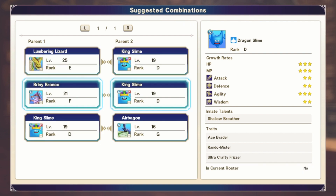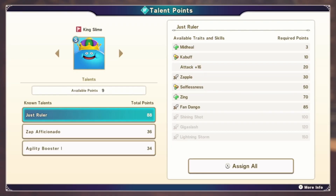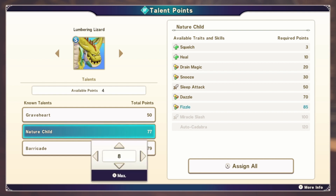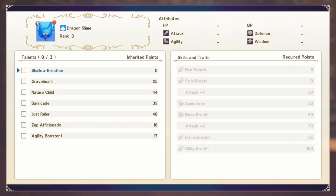Giving up my king slime wouldn't be the worst thing in the world because I'd be able to inherit the stats. Shining shot — shining shot is what Angelo gets, right? Pretty sure it is. Barricade is decent. I want to get you — I would inherit this, so I'd get mid heal. I'd have to learn Zing again, but that's doable. Take Attack, Dazzle, Fizzle, Miracle Slash. I'd take Shallow Breather obviously.